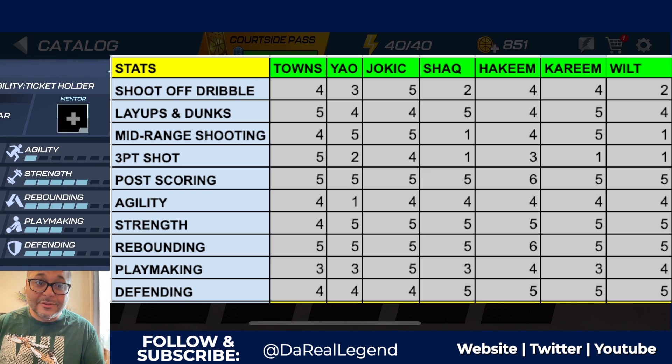Yao Ming is a bit of a slower player, but built out the right way he's incredible. Strength - most centers have a five, Carl Anthony Towns has a four, meaning he can't take as much contact as the stronger centers, though a four is pretty decent. Rebounding - you want your center to have at least a five, and CAT has that. The only center with a six is Hakeem Olajuwon because again it's a Triple Doubles card with boosted stats. Playmaking - CAT has a three, which is average; only Jokic has a five and Hakeem and Wilt Chamberlain have a four.